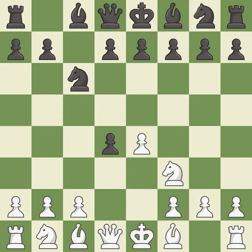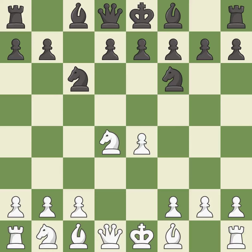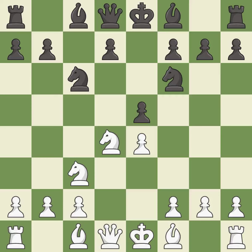Cxd4 gives Black two central pawns versus one central pawn for White. Nxd4 recaptures the pawn and activates the knight in return for having one central pawn versus Black's two central pawns. Nf6 develops the knight toward the center and attacks the undefended e4 pawn. Nc3 defends the e4 pawn and puts more pressure on the d5 square. e5 takes space in the center and immediately attacks the knight on d4. Ndb5 gets the knight away from danger and threatens the strong Nd6+.